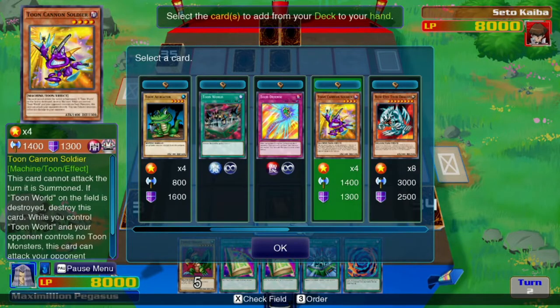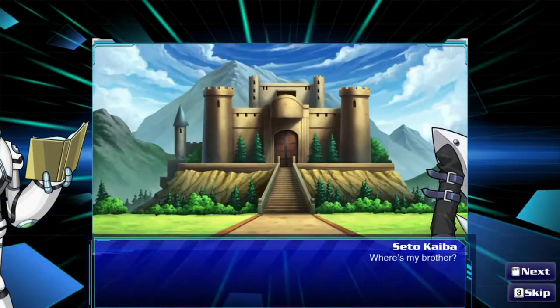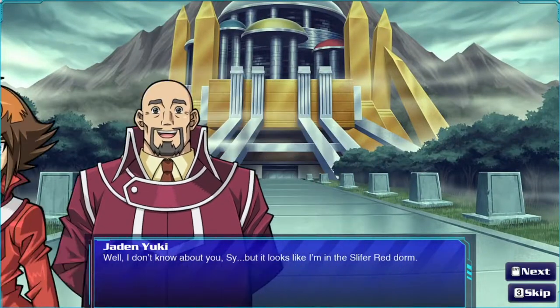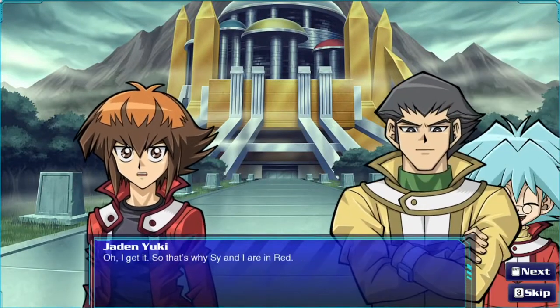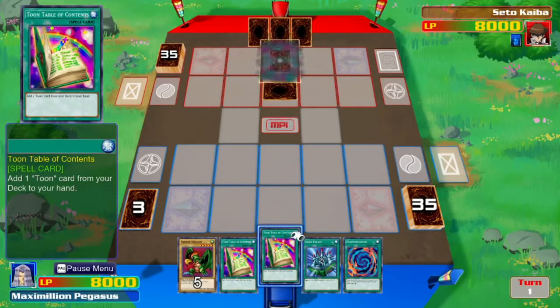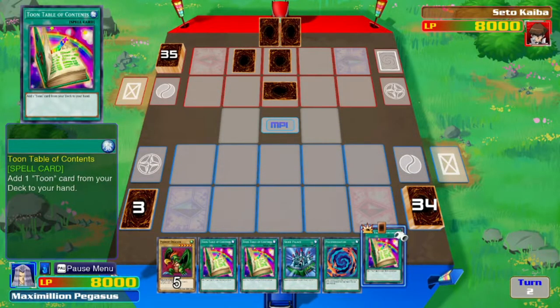The story component of the game is told in animes. There is a menu from where you select the anime and the battle. The campaign is a series of recreated historic battles. At the start of each battle, you get some story cutscenes with text but no voice acting, and you have the option to play with the story deck — meaning to play with the deck that the character you play as had when dueling that certain duel.